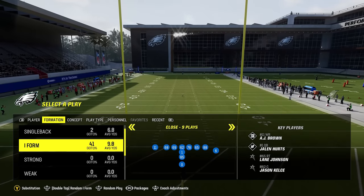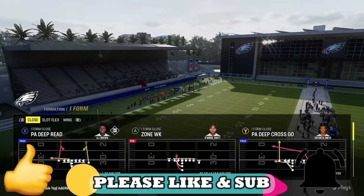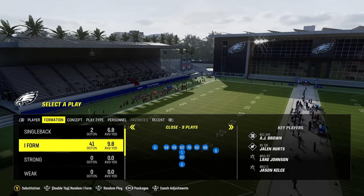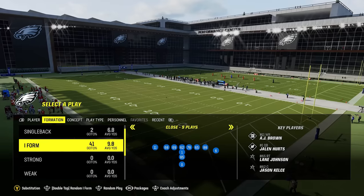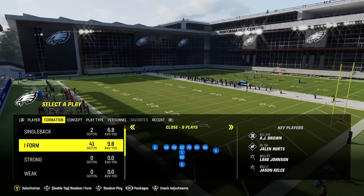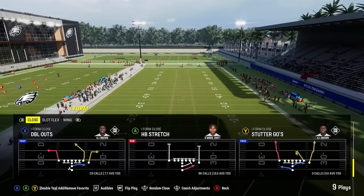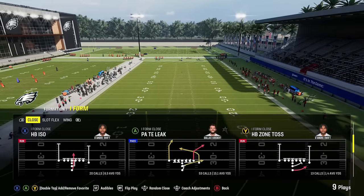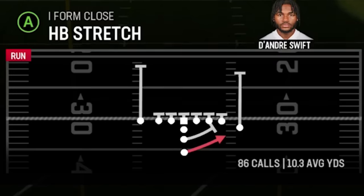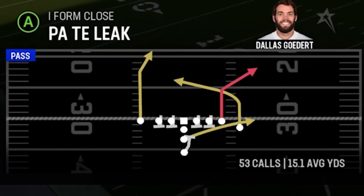If you guys want to see more practice mode style videos like this in the future, please subscribe and hit the like button. I'm going to start off with the run plays — there are four run plays in this formation and I use just about every single one of them, but the best two are going to be the halfback stretch and the zone weak, which are probably my two favorites.